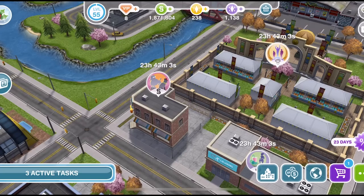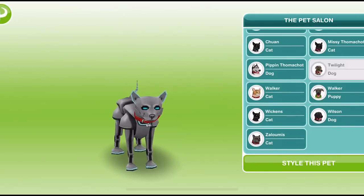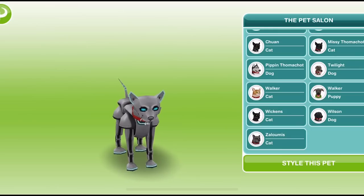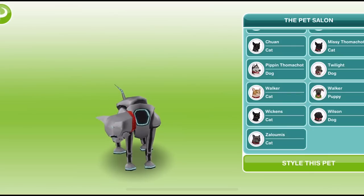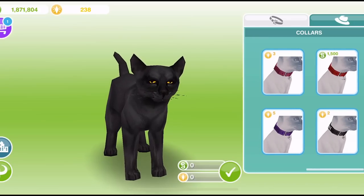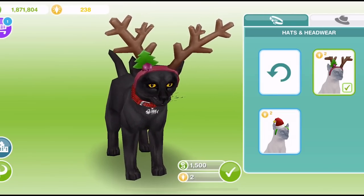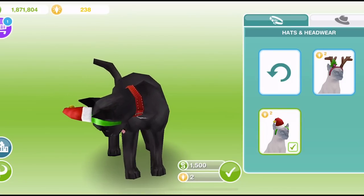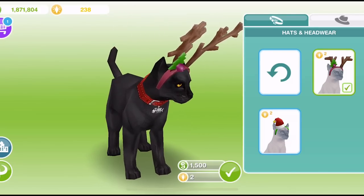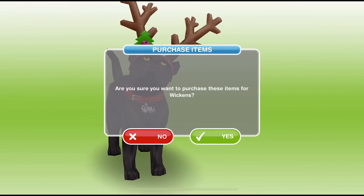There is also a pet salon on the town map which you'll need to build first. Inside the pet salon, the dogs, cats, puppies and kittens will show up, but fairies, dragons and the like can't come in. If you click on a cat and select style this pet, you get options to buy different collars - some for LP, some for simoleons - and also headwear. These Christmas antler headpieces are adorable! This one costs 1,500 simoleons and 2 LPs.